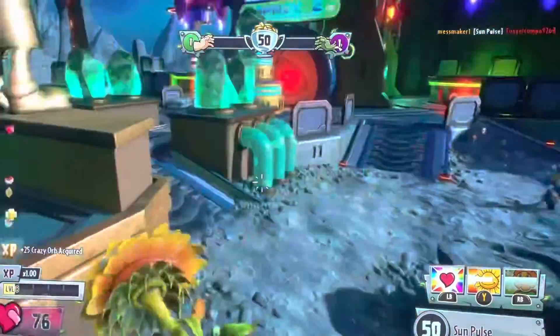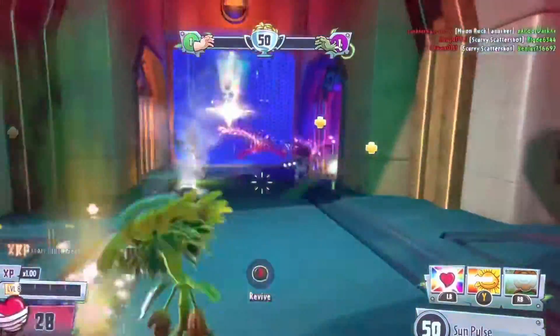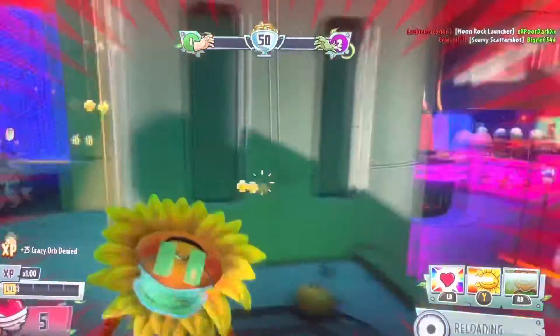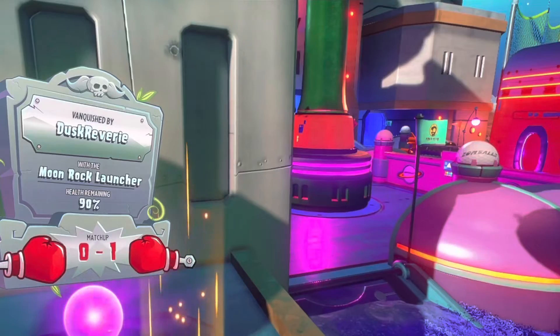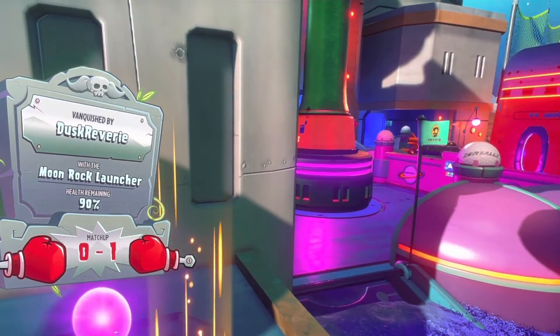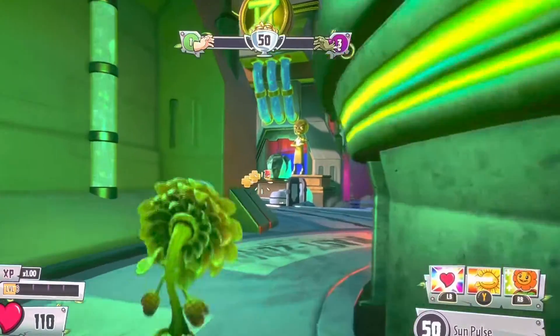So in this mode, once you vanquish someone, you have to grab the orbs they drop. This mode really focuses on pushing a lot more, which I wouldn't say is best for the Sunflower. Sunflower is just really good at healing, so it really matters what all the other players are playing.